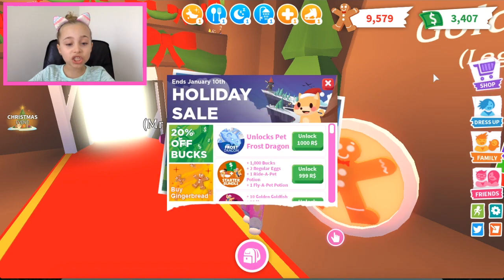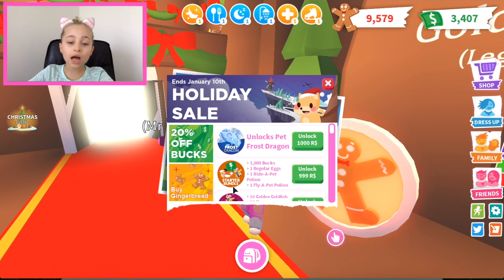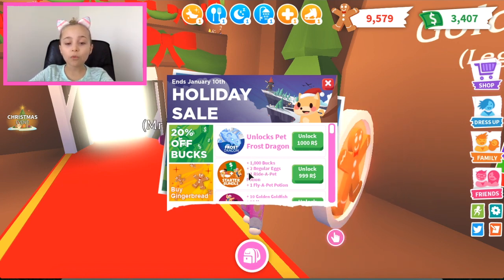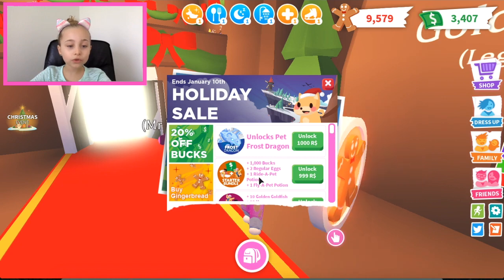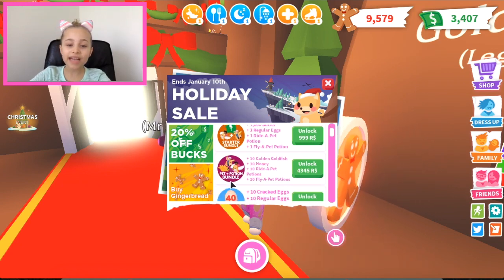There is a starter bundle — you get plus one thousand bucks, two regular eggs, one ride-a-pet potion. There's also a pet potion bundle where you get 10 golden godfish, 10 honeypots, and 10 ride-a-pet potions.